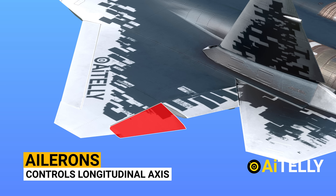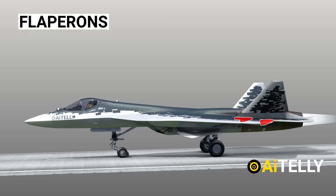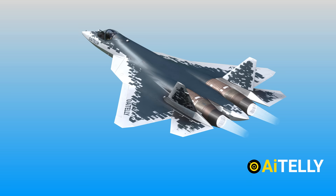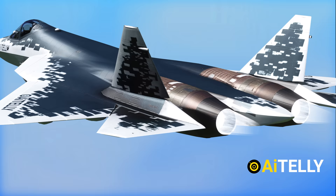These are the ailerons, a primary flight control surface which controls movement about the longitudinal axis of an aircraft. Just beside the ailerons are the flaperons — control surfaces on the wing that help stabilize the plane during low-speed flying, takeoff, and landing. These are the horizontal stabilizers, which prevent up and down motion of the nose, called pitch. These are the vertical stabilizers, which keep the nose of the plane from swinging side to side, called yaw. These are the thrust vectoring nozzles, which give the aircraft super maneuverability, useful for aerial dogfights.